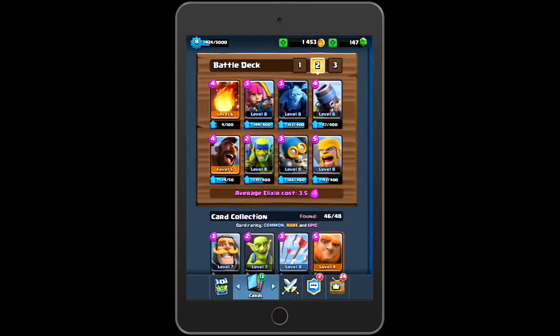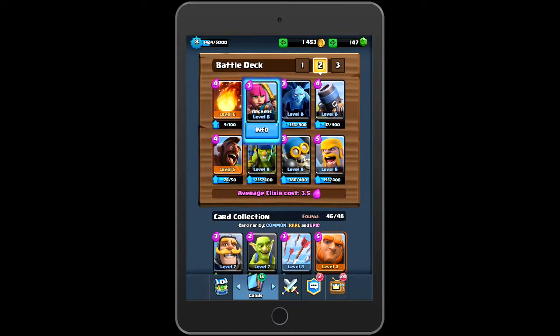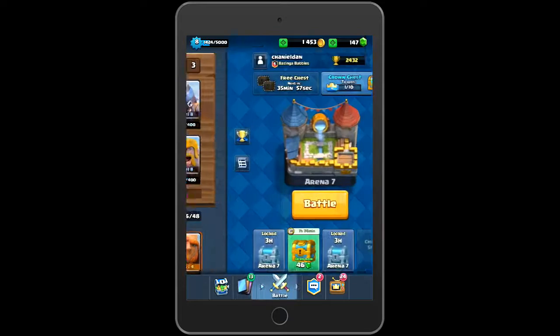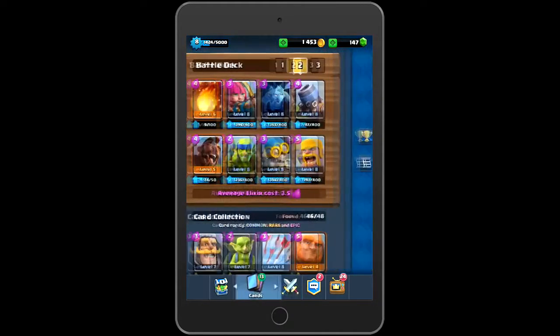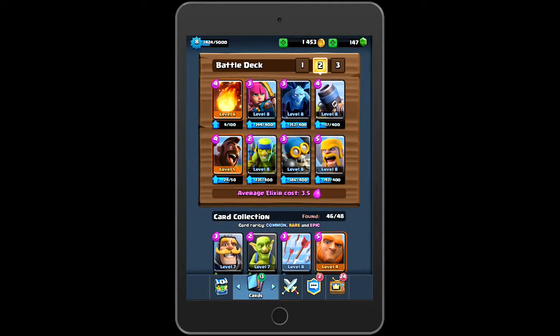It is this deck: we got the Fireball, the Archers, the Minions, the Mortar, the Barbarians, the Bomber, the Spear Goblins, and of course the Hog Rider. It's a pretty cheap deck at 3.4 average Elixir, and it's great for starting hordes and swarms and that kind of stuff.